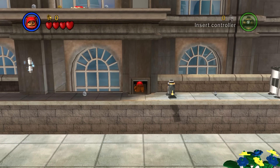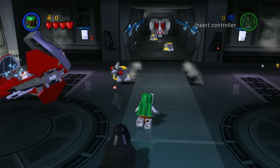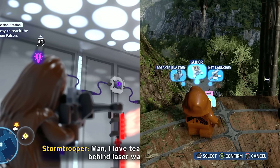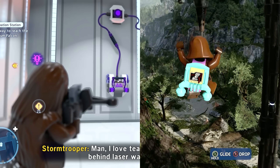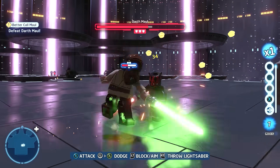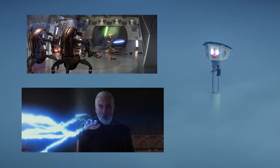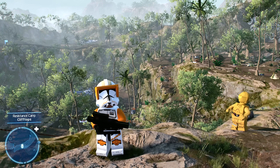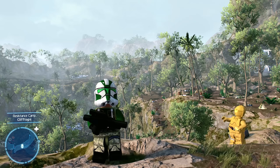Unlike the previous LEGO Star Wars games where characters were loosely assigned categories by their main unique ability, here they are assigned a class and given a set of shared abilities and traits, or are put in the miscellaneous bin. This works out most of the time, but it unfortunately leads to abilities in the films being ignored and to homogenization — a sameness quality to characters that should otherwise be unique.